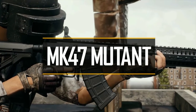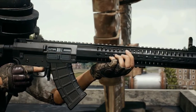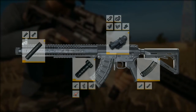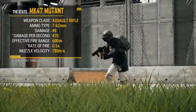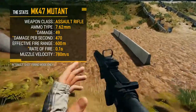Introducing the MK-47 Mutant, a brand new 7.62 assault rifle coming to all battles. This rifle features upper and lower rails for scopes and grips, and defaults at a 20-round capacity, which can be upgraded to 30 rounds with an extended magazine. The Mutant has the same per-bullet damage as the AKM, and can be vicious when used at mid-range.